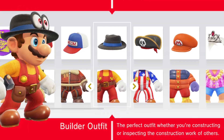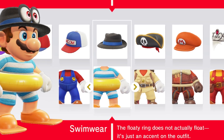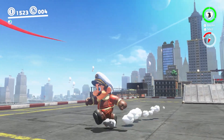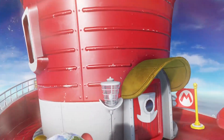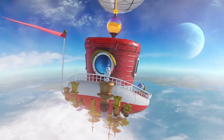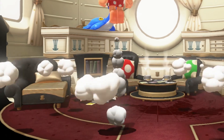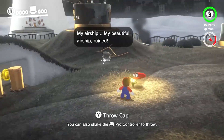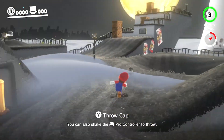The sheer variety of hat and costume combos on offer is super impressive, with the suggestion that there are plenty more to unlock even once you've visited every world. The fact that none of them seem to affect gameplay in the slightest is a nice move, because it means how Mario looks throughout his adventure is entirely up to you. You might end up seeing more of Mario than you ever thought you would, but at least this expanded wardrobe suggests Mario's finally ready to move on from dungarees.